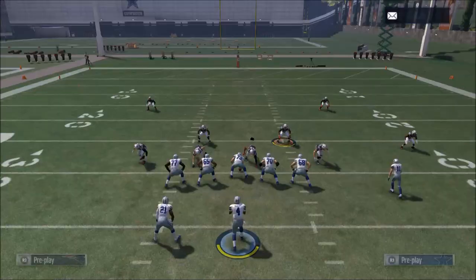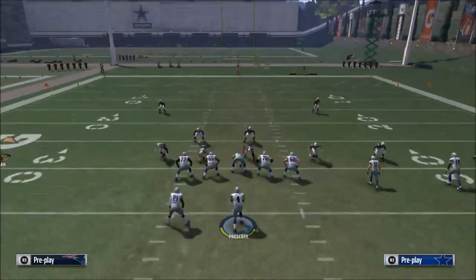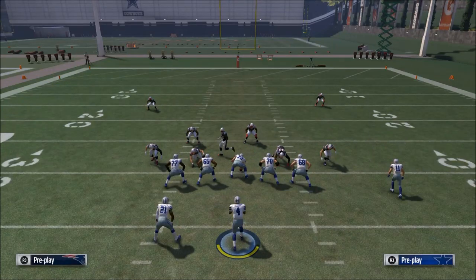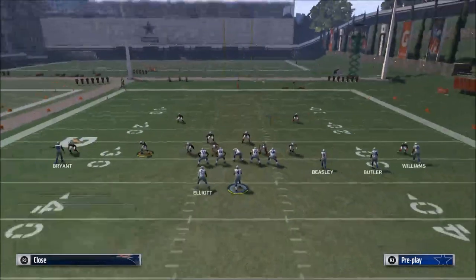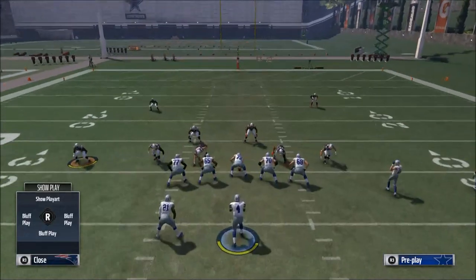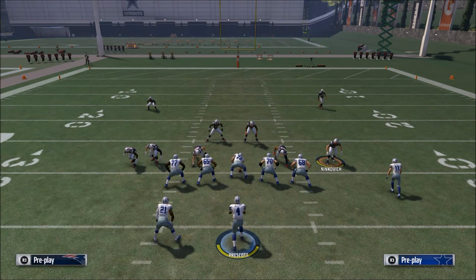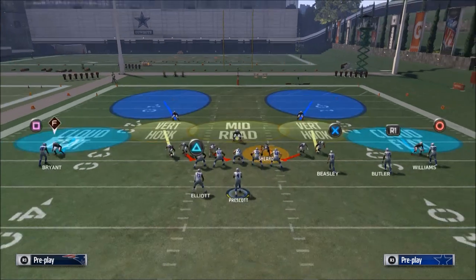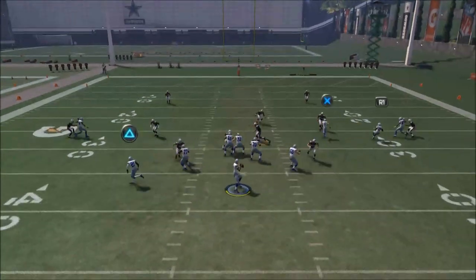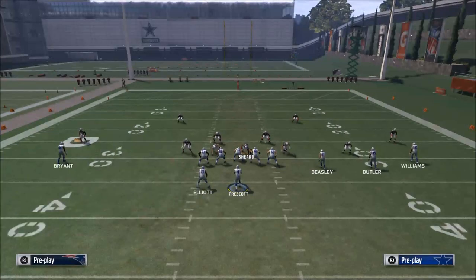Most people will only move that corner in when they send pressure. What I'd encourage you to do is also be able to fake the pressure. We have our base pressure — set that left edge pressure up by spreading guys out and blitzing that slot corner — but you also want to audible out and run basic coverage, bringing that corner in just like you would if you were blitzing. The quarterback won't know what to do, drops back, forces a quick throw, and you have a chance to make something happen.